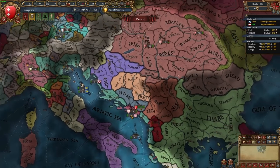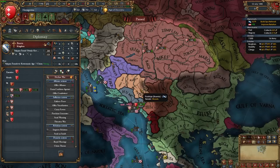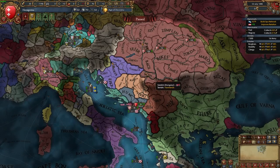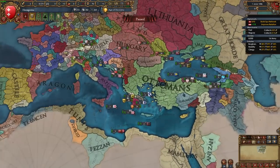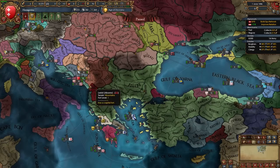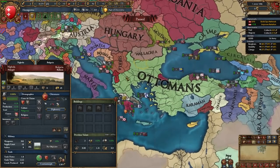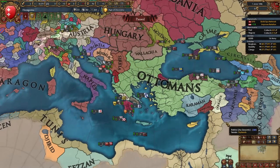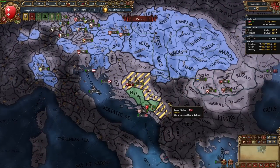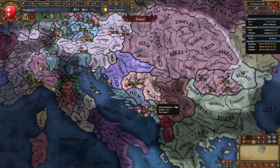My plan is to get mil tech four before Serbia and Bosnia do, then crush them. That shouldn't be a problem at all — Serbia is at two mil, Bosnia at three, we're at four with an advisor. The Ottomans are a lot more aggressive in this patch, so hopefully they don't fight these guys before I do. I've allied Austria, built up claims, and gotten a 3/2/3 general, and we are a mil tech ahead.